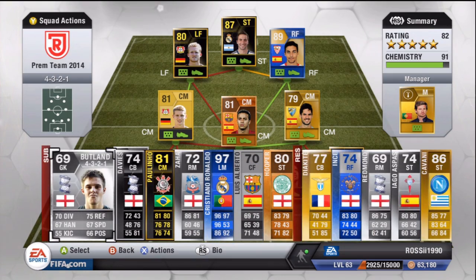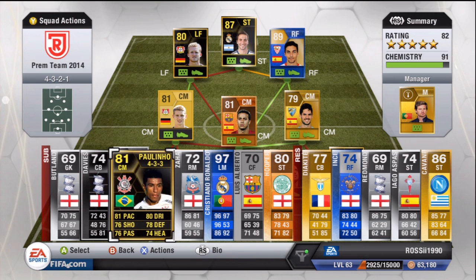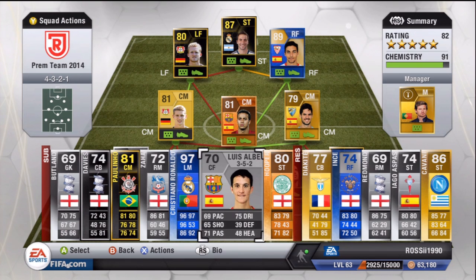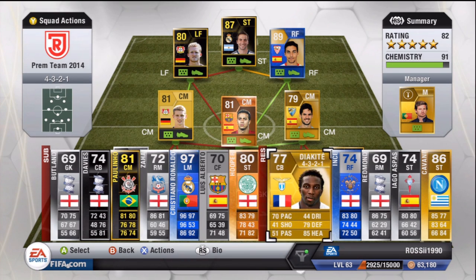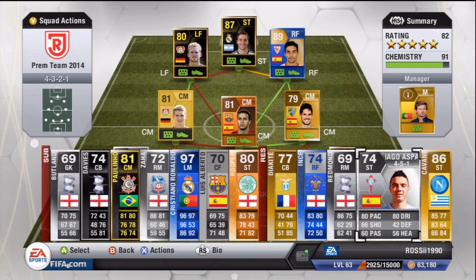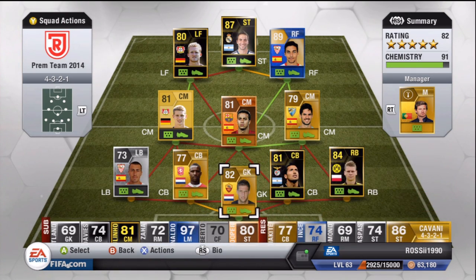Moving on to the bench — Jack Butland, a done deal to Stoke. Davis, done deal to Hull City. Paulinho heavily linked with Tottenham and other clubs — a very good player. Zaha is a Man United done deal. Cristiano Ronaldo is on there as a Man United target, but I honestly don't think it'll happen. Luis Alberto's gone to Liverpool. Hooper is constantly linked with Premier League clubs — Norwich is probably the strongest link. Diakite, done deal to Sunderland. Ince is having a medical at either Cardiff or Crystal Palace. Redmond's had offers accepted from Premier League clubs, Swansea being one. Iago Aspas, done deal to Liverpool. Edinson Cavani — back in the frame ever since Manchester City sold Tevez.